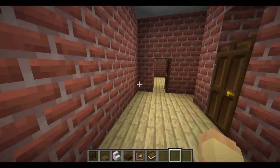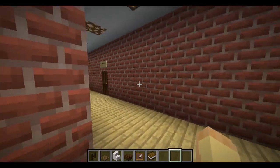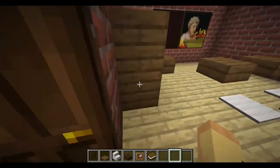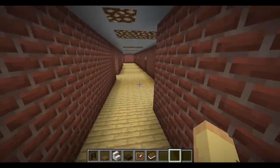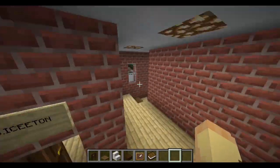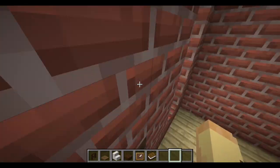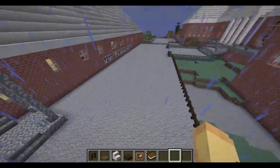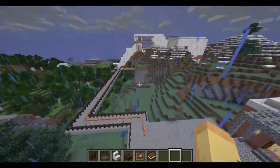Then you have some sinks and more classrooms. All of them are basically the same — teacher's desk, board, and seats. So that's that school, and I'll probably have to build another one later on, or at least extend this one and create a bigger cafeteria or something like that.